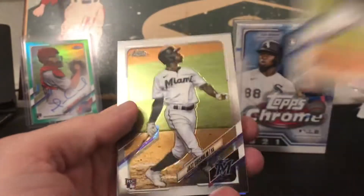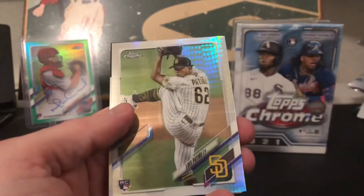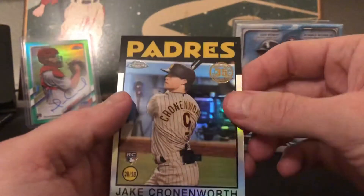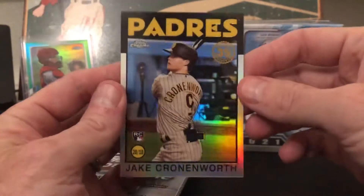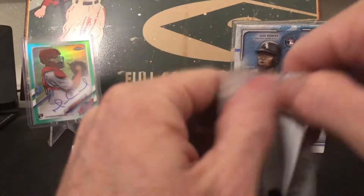A Sanchez rookie, another Chisholm rookie — I'll take it. Patino prism rookie, not too bad, and a Cronenworth rookie throwback. Pretty good pack for retail.